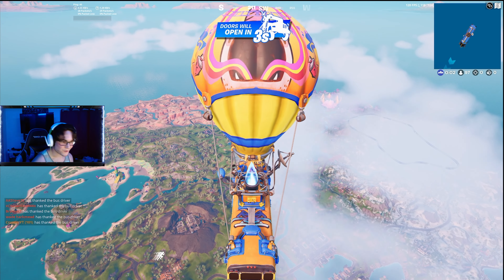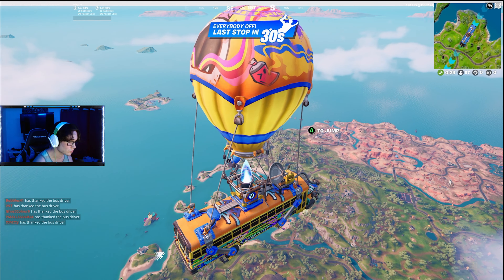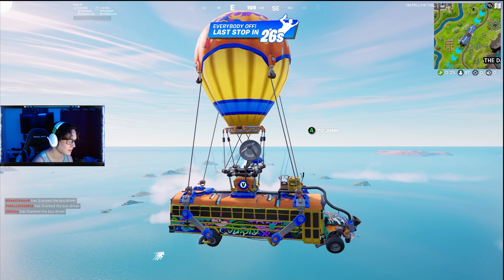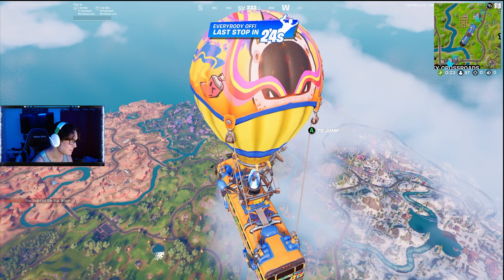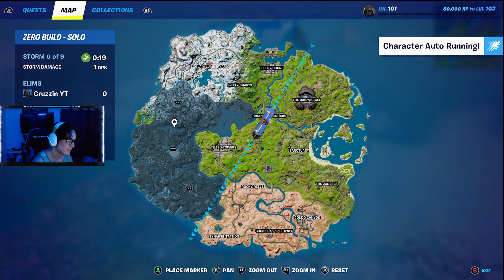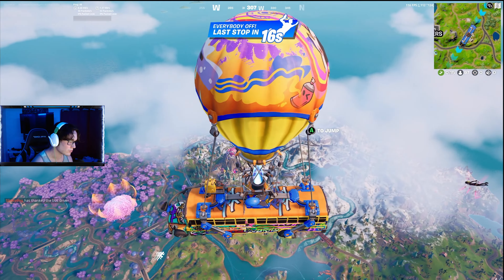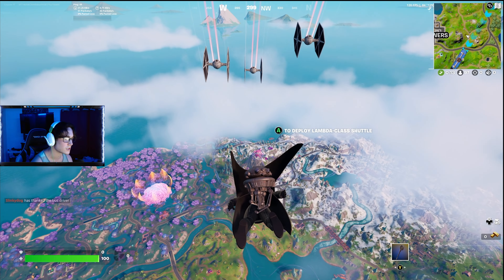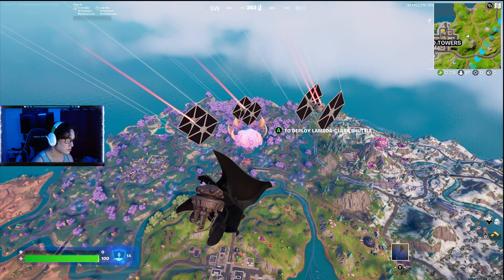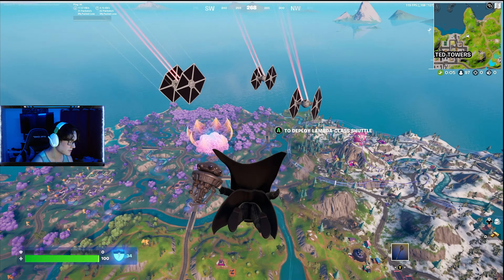Now that we've seen the battle pass, it's time to get into a real game. Look at the battle bus — it looks so happy and party-ish. We have like three new locations on the map. I don't even know where to go, but we're just gonna jump in. Look at that tree — a new reality!